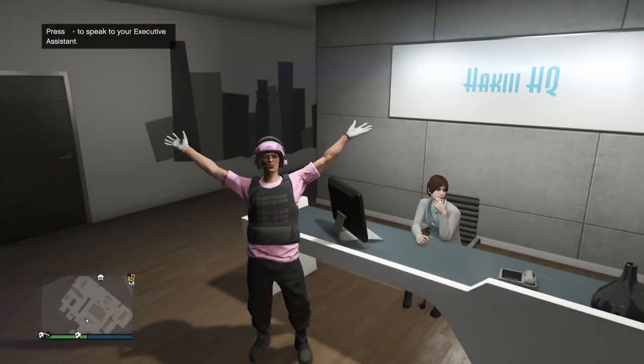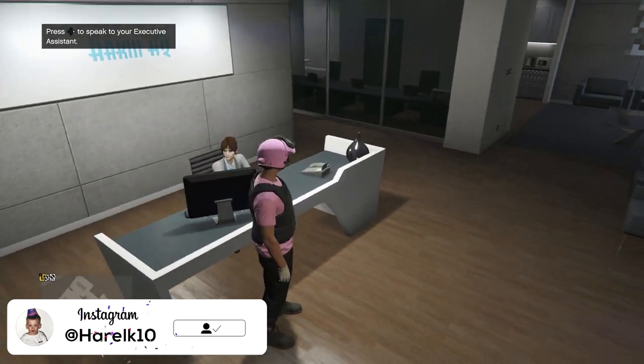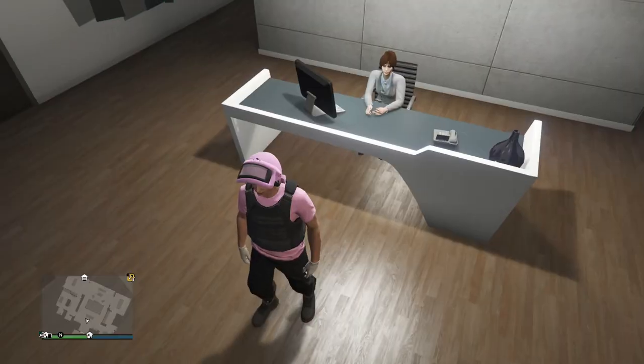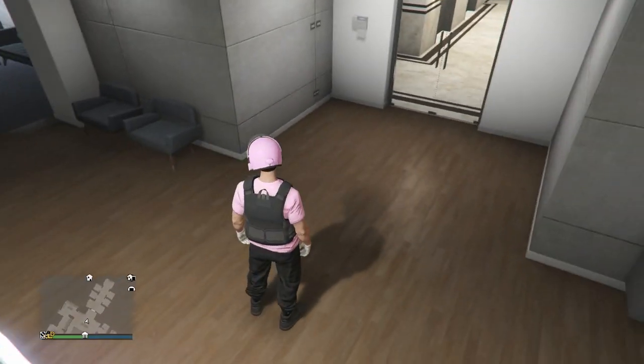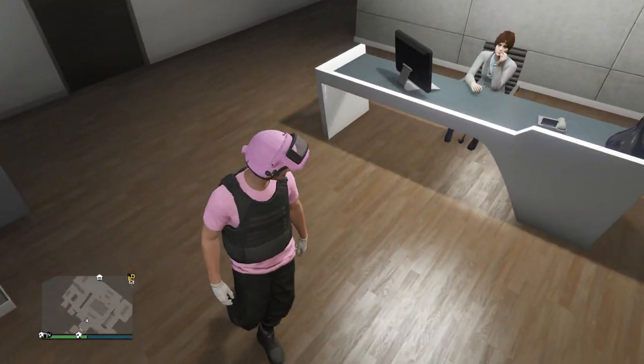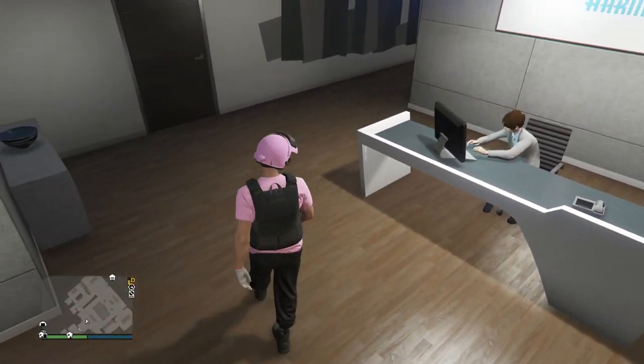What's up guys, my name is Hacky and welcome to a brand new video. Today I'm going to be showing you how to get an awesome looking colored helmet in GTA 5 Online. You can't actually just buy these in any store — you have to glitch them on. I don't know why it's not an option to just buy them, but it's another cool trick I can show you guys.